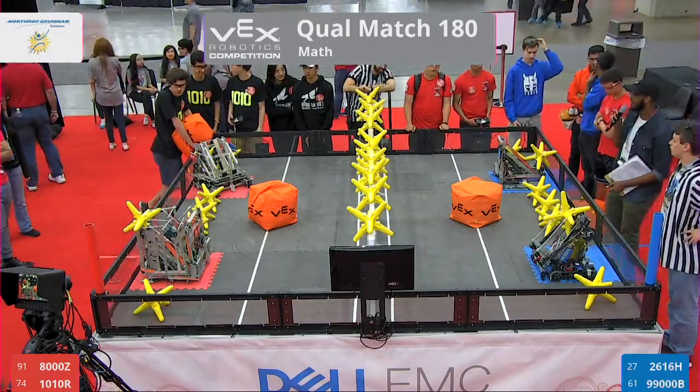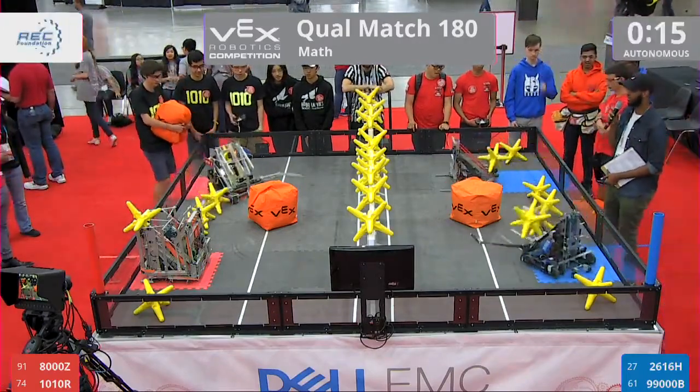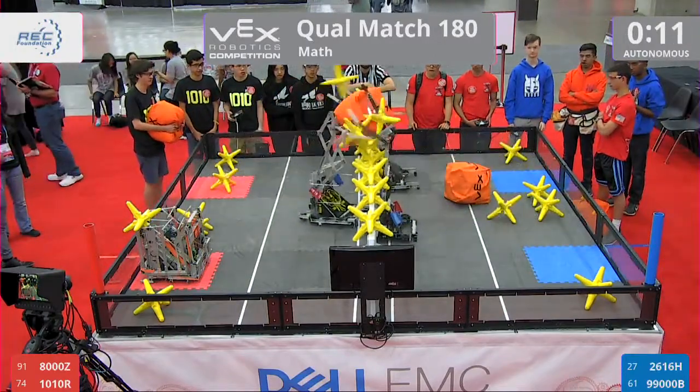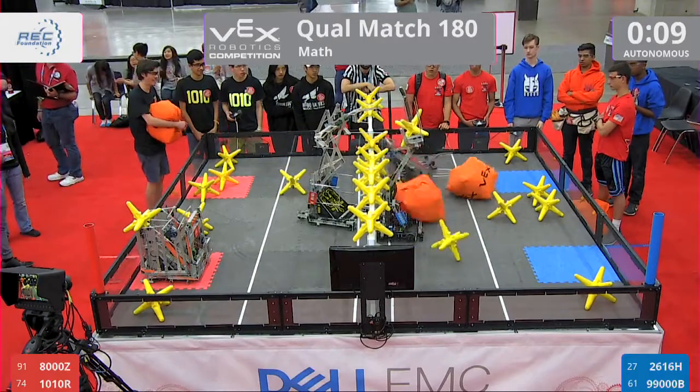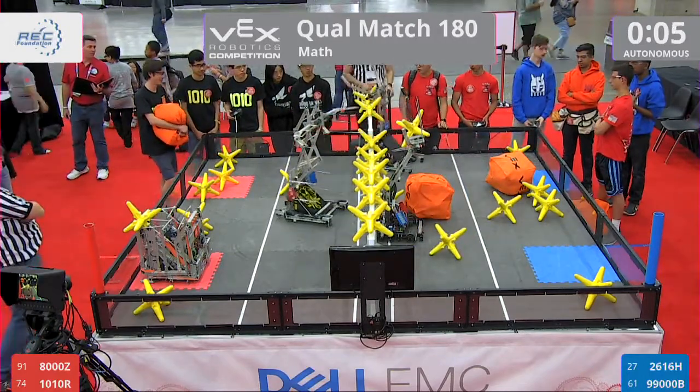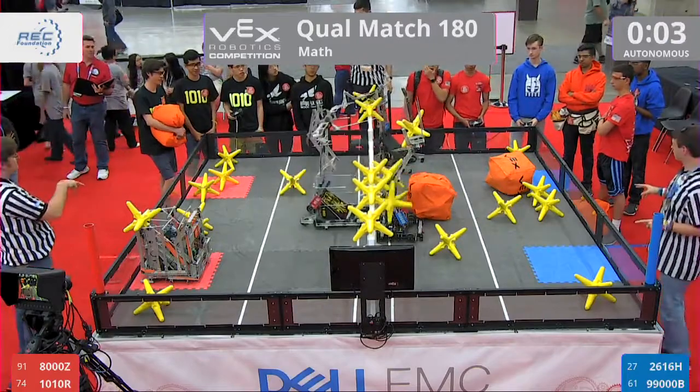Ref's ready, I'm ready — my bad — 3, 2, 1, go! 8,000 Z and 10, 10 R represent the Red Alliance, and Blue's got 26, 16 H and 99,000 B.